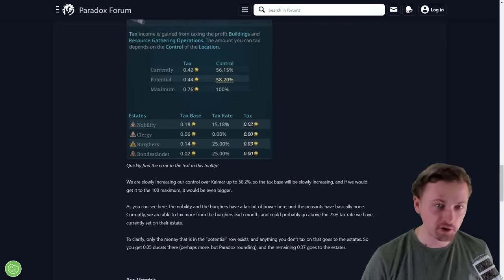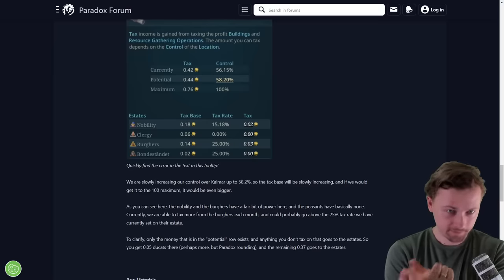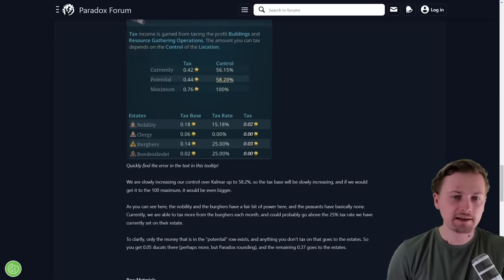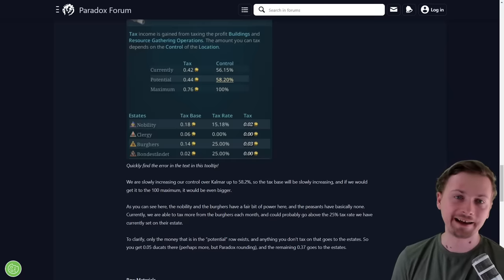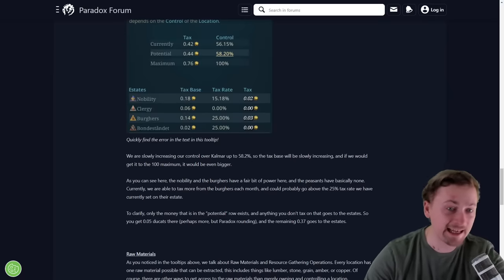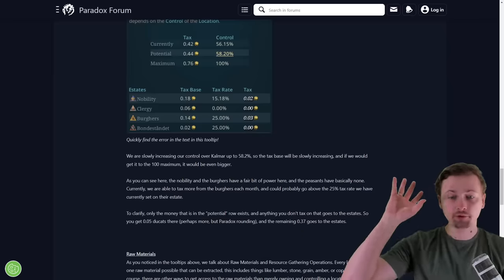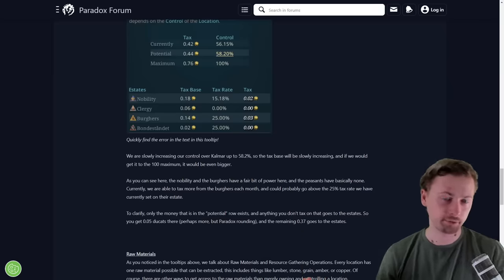So it's important to have high control, a high tax base from estates, and a high tax rate if you want to really earn a lot from tax. Everything that does not go to tax but stays with the estates goes to their pool — so they can invest it and give some of it to your loans.